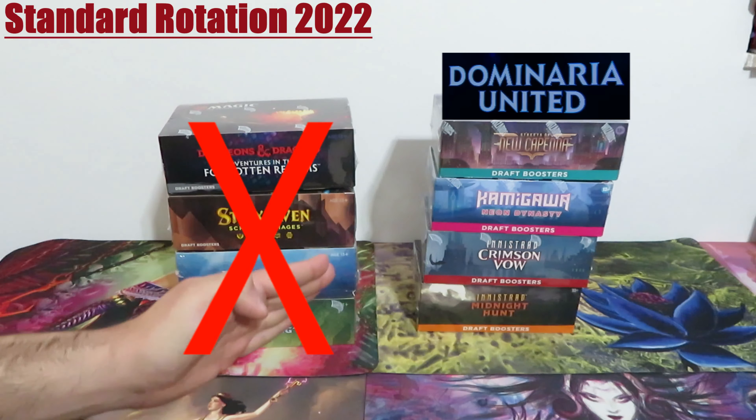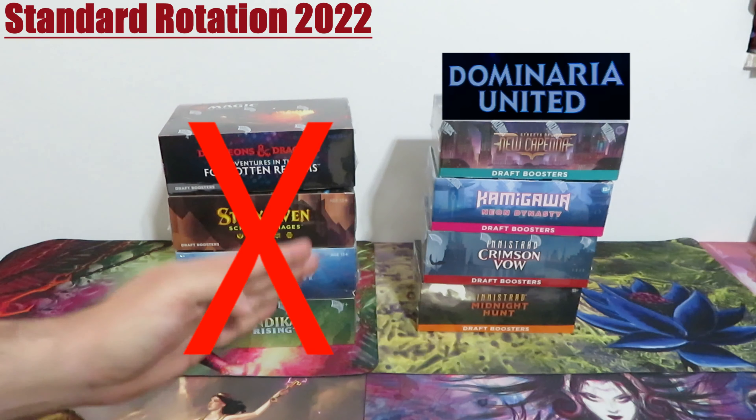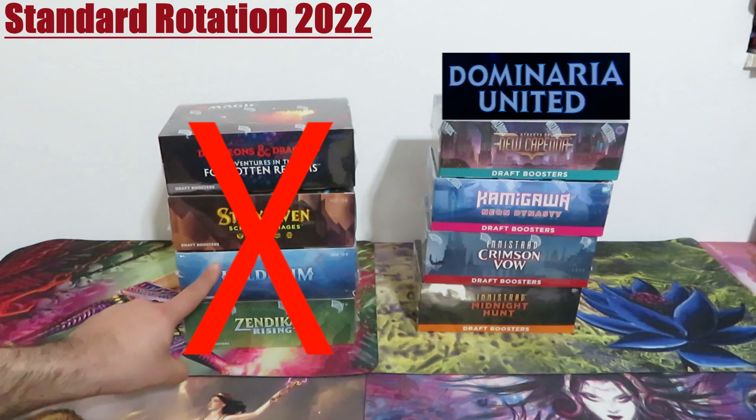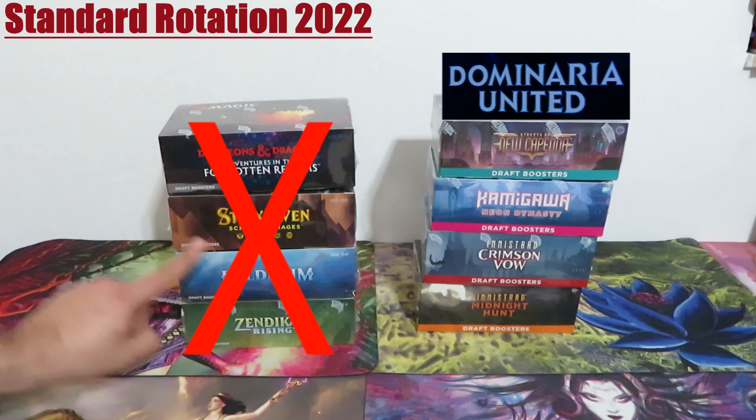I wonder how the standard meta will be different without these four sets, especially Zendikar Rising and Kaldheim, because of the pathways.